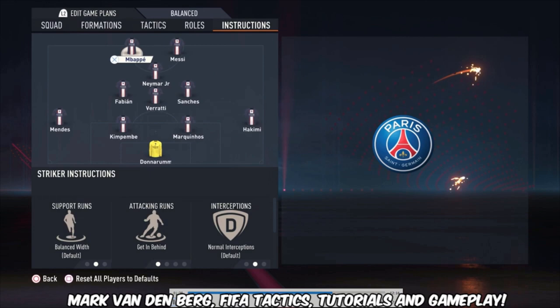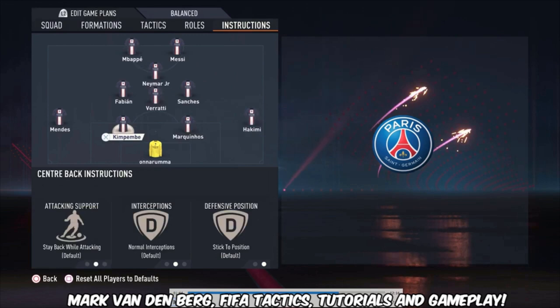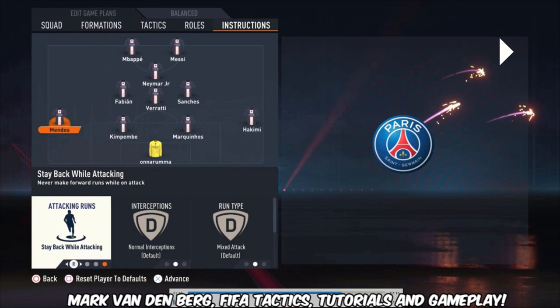Going to the instructions: I'm using stay back while attacking for Hakimi. Marquinhos and Kimpembe are both default — I didn't change anything for them. The left defender also has stay back while attacking.